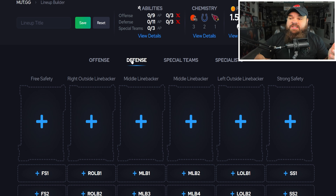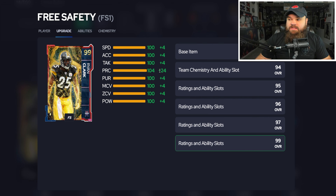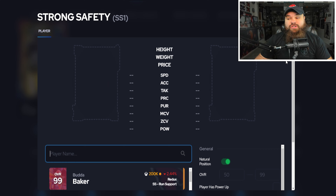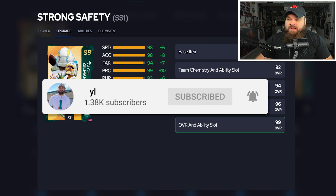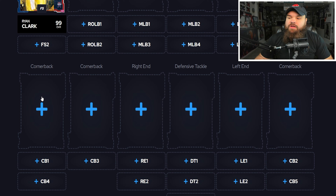Moving to defense, at safety we're playing two free safeties. Safety one is Ryan Clark, who can get up to 99 overall. He gets basically everything for zero: deep zone, mid zone, tackle supreme — all zero AP. He also has a charge-up x factor in Reinforcement. You can play him at CB too, but I'm trying to keep people in position. At strong safety, Alohi Gilman is a free card that gets deep zone knockout, mid zone knockout, pick artist, and secure tackler for three AP — and we have plenty of AP on defense.